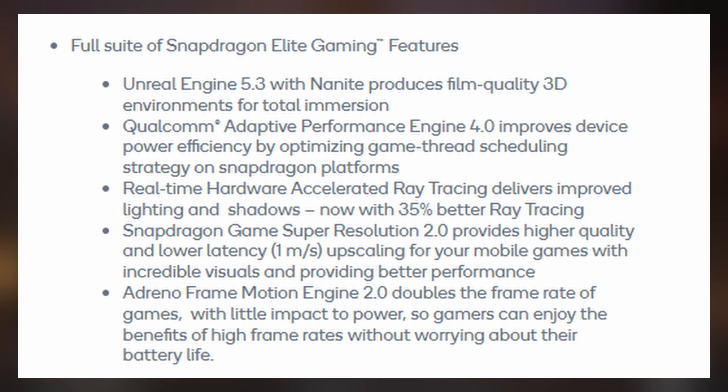Regarding the Adaptive Performance Engine, this helps apps run better on Qualcomm devices. It's an API that lets developers tell the system what the app needs. This way, the system can match the app's needs to the right parts of the phone's hardware, ensuring smooth performance and efficient power use without developers needing to manage the hardware specifics themselves. The result is apps that work well across all Qualcomm devices while balancing performance and battery life.